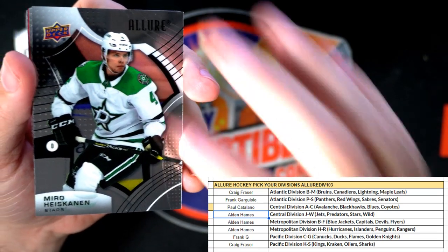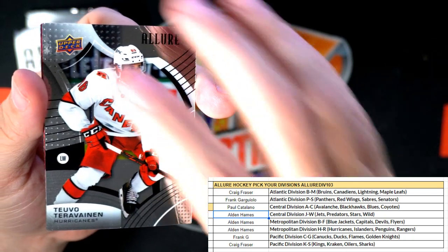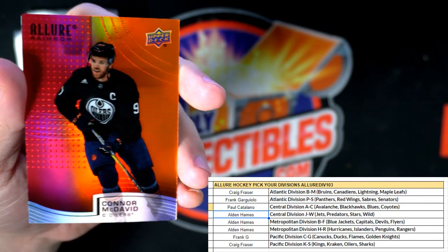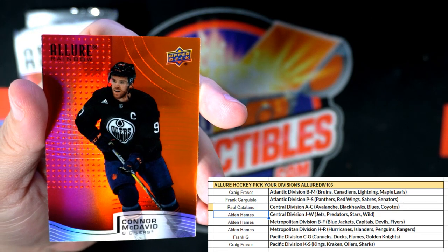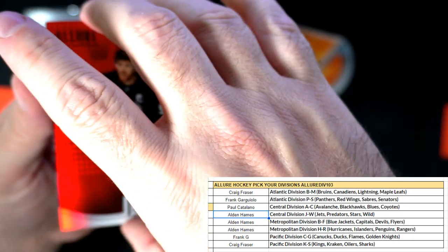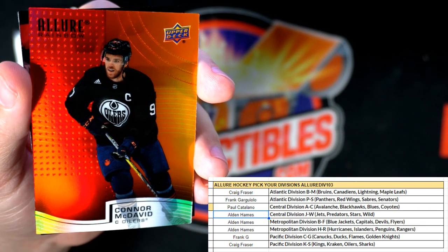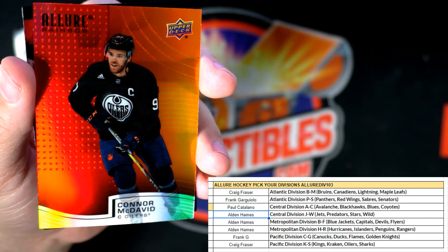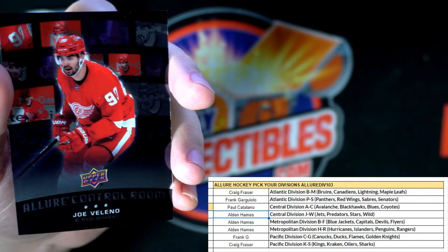Oh wow, look at that — Connor McDavid! That's awesome man, and this is a red-orange. These are one in every four packs, but this is not just an ordinary red-orange — it's a Connor McDavid red-orange, so that's nasty right there. That's going out to the Oilers. Craig F, coming out to you man — nice one Craig, all the way at the bottom Pacific Division. Craig, nice pull man with Connor McDavid!